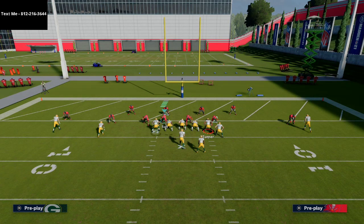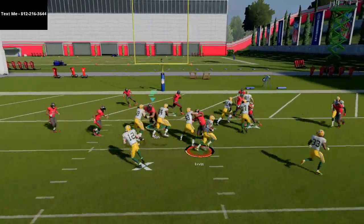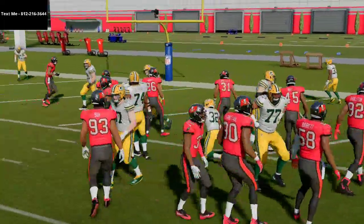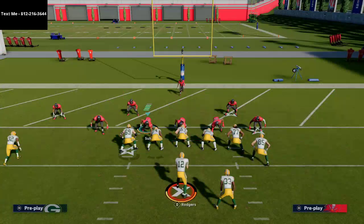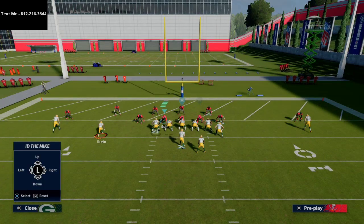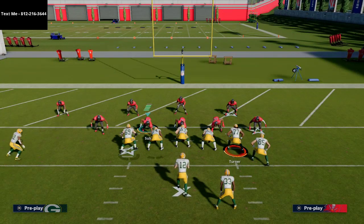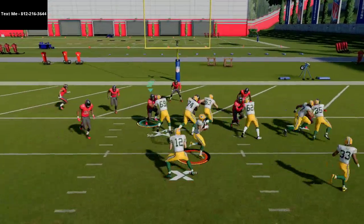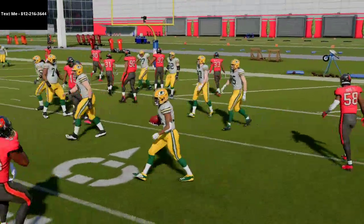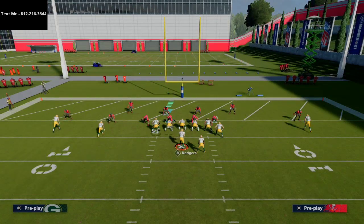At the snap of the ball, you kind of want to stop and go. With this play you can run really any direction — it's very deceptive. You could jet him all the way out to the outside very easily and get a pretty good gain typically.